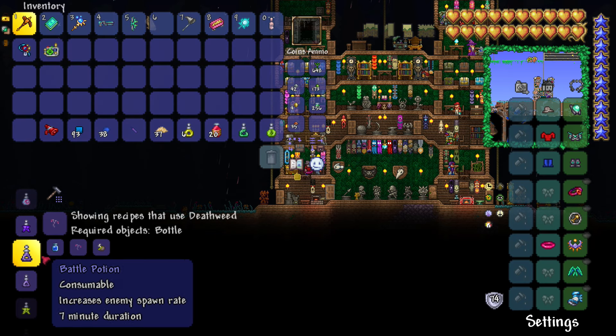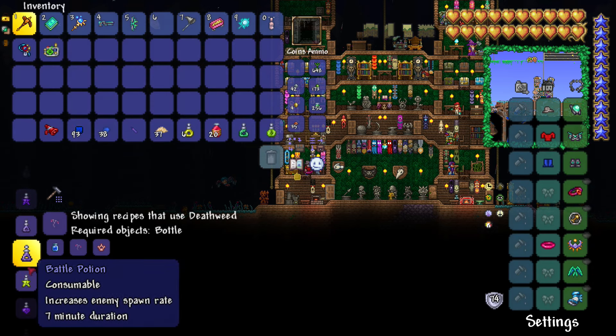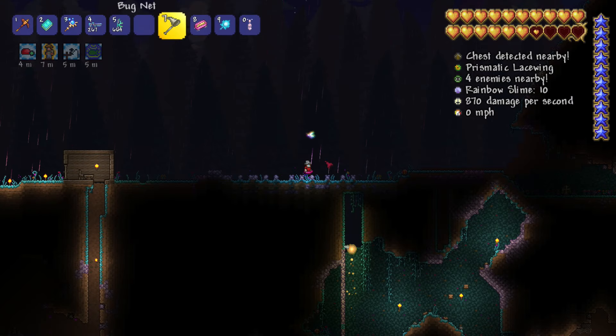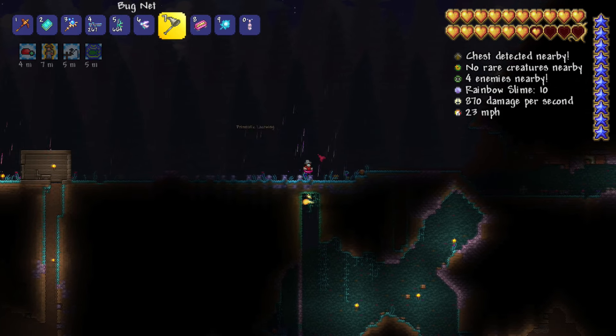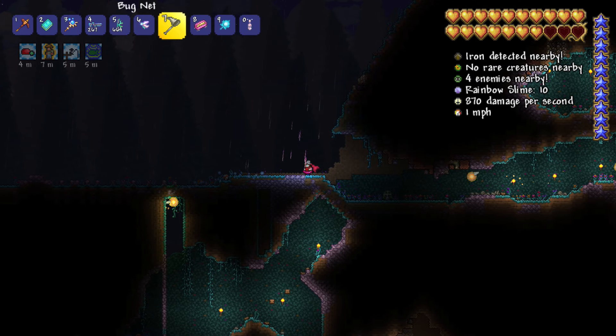The reason for this is that by the game spawning in loads and loads of enemies, it will increase the chance of spawning in the rarer mobs. Another recommendation is that you capture the Prismatic Lacewing on the night that you find it with a bug net, and save it until the next night.